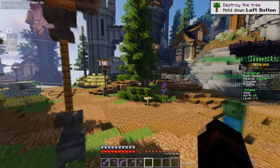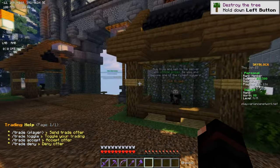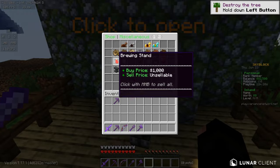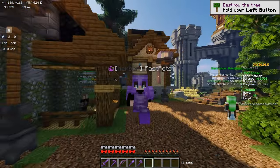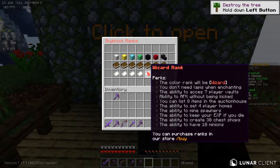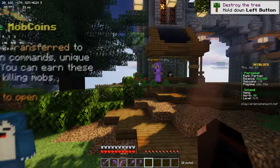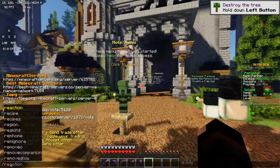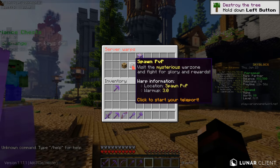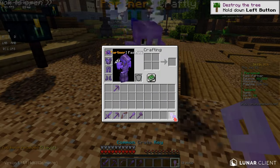I would suggest voting every single day — you get blocks, put them on your island, and then you will get richer and richer. We also have warps: warp crates, warp spawn, warp enchant, island, leaderboards, and resource world. What we're going to go ahead and do — I just got some keys from the owner. I guess we can go ahead and open these. Do you want to open some? Oh yeah, awesome. How many did you get? I got five in total. How do I have eight?